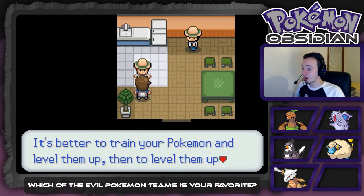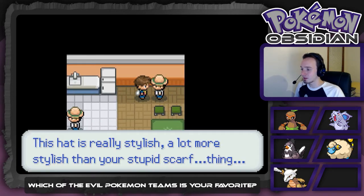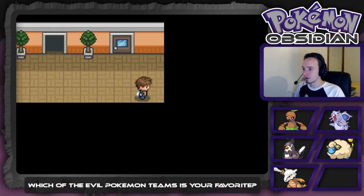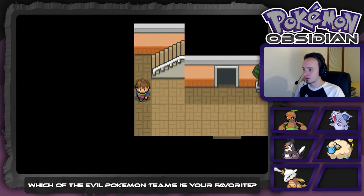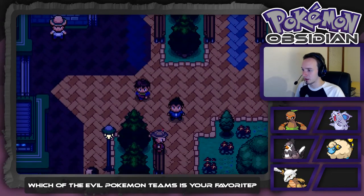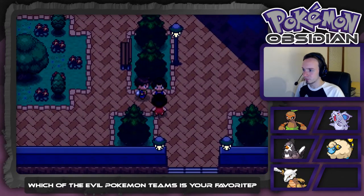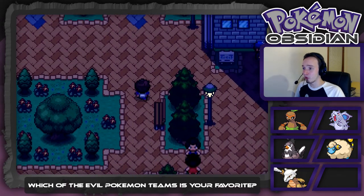'It's better to train your Pokemon and level them up than use Rare Candies — that is also true.' An NPC fires shots about a hat being more stylish than a 'stupid scarf thing' — calm down, you're a bug catcher. A character says there's nothing like a warm sunny day, and another responds there's nothing like a cool dark night. You know what? Both of those are true.